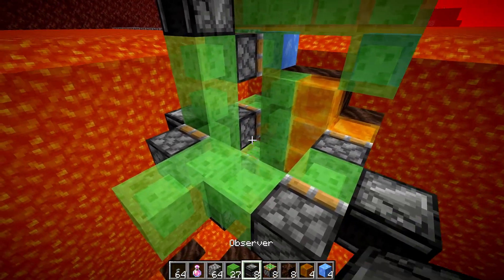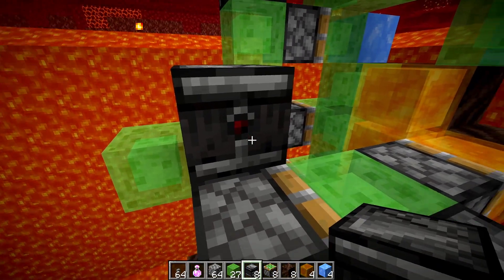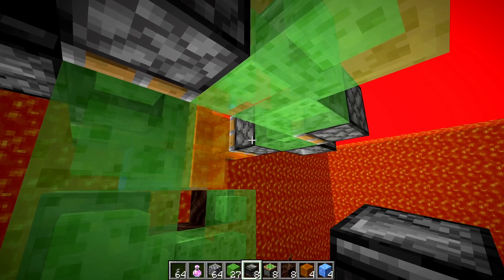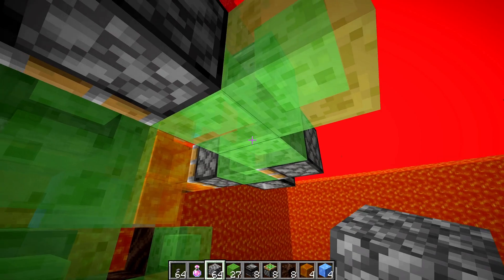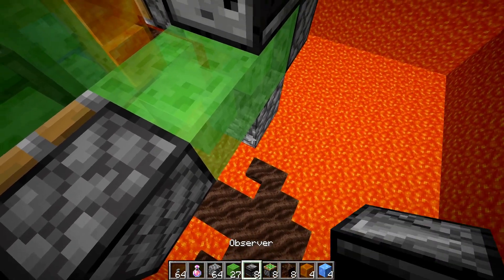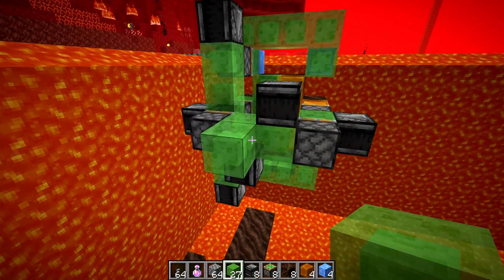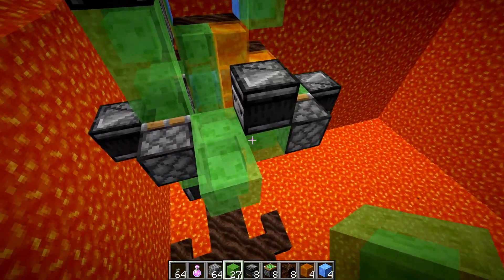Now place in the observers for these pistons. For this one, place an observer so the dot points into the air block above it and the face is on the side. For the other one, the dot needs to point upward into the block above it — use a cobblestone placement helper, then place the observer so the dot points upward and the face points down. Replace that slime block afterward. Now all we need to do is finish the flying machine itself, since we've minimized our four big modules all the way down into just one simple module to drag along.